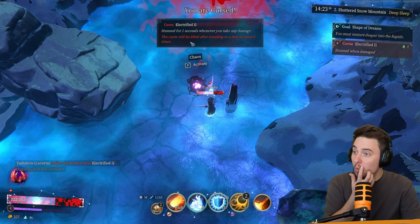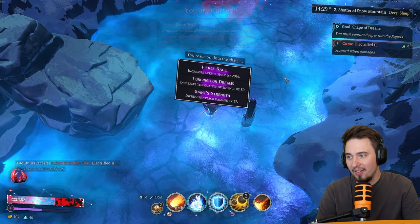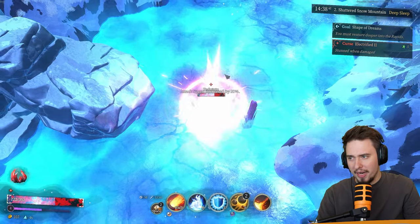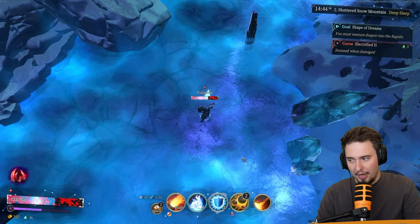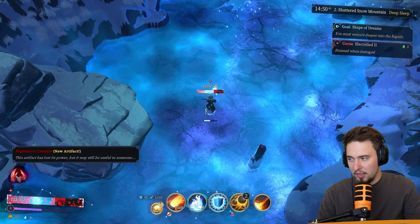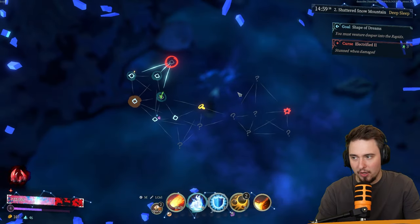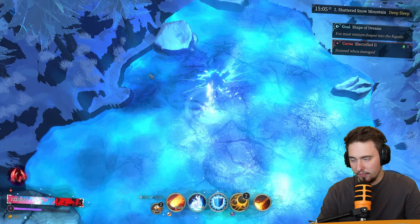Curse — stunned for one second when you take damage, after traveling to a new location five times. That's really bad! Rewards: increase attack speed, increase quality of essence, or increase attack damage. Let's go attack speed — if I shoot those four bullets quicker I'll trigger the explosion damage, which is kind of powerful. This artifact has lost its power — I feel like I'm feeding it. How does it reach zero? Maybe it's because of the curse — that's why it looks like that. Powerful force can be felt — let's do it.